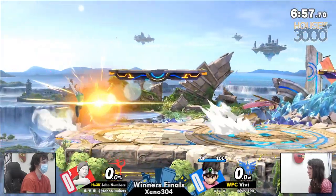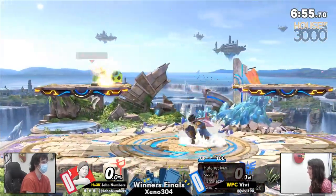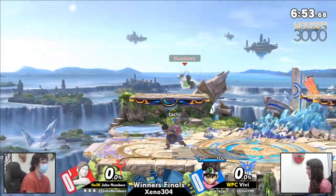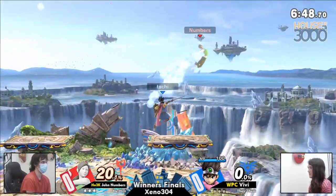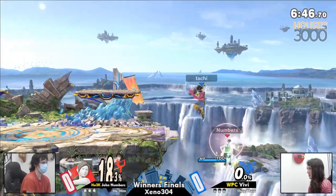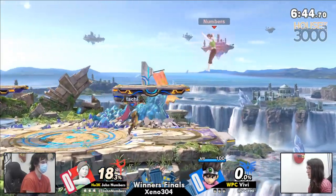Vivi having taken things over Fawn in a very competitive, very serious random dittos, with Vivi's Olimar clutching it out. For someone who has such great luck playing Hero, I'm surprised that they don't go random more often.